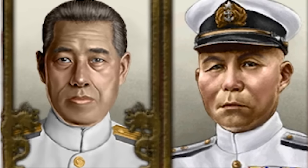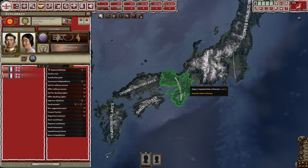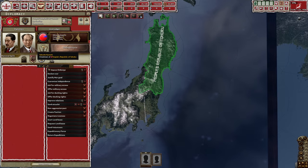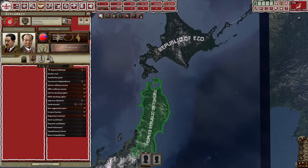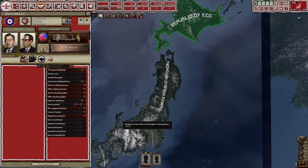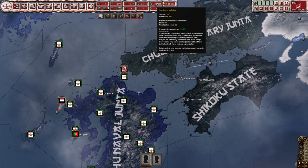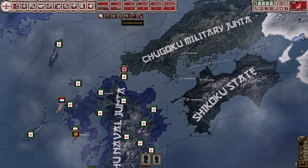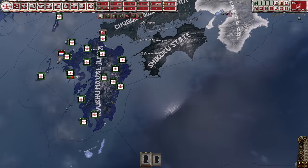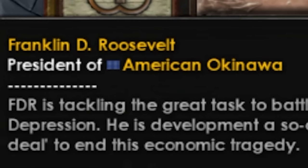Every country has a leader and a second in command - several mods do this. I recognize a few from vanilla, like there's Hirohito, this guy who I can't remember where I know him from, and then democratic Japanese leader guy. We're also capped on battalions instead of divisions, which is kind of bizarre. And look who I found - it's America and Roosevelt, the famous president of American Okinawa.